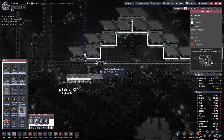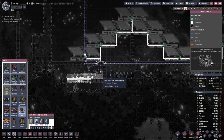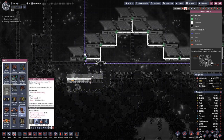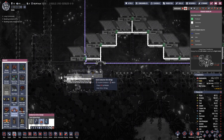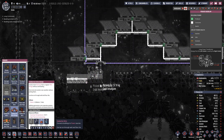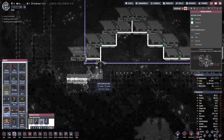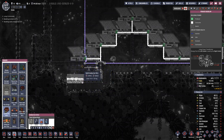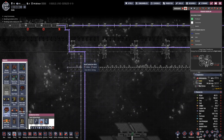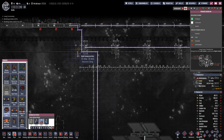We can bring this down to here, have a bridge there, connect this up like that, and have this go up to here.